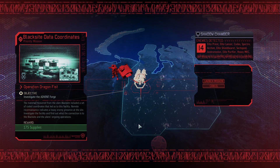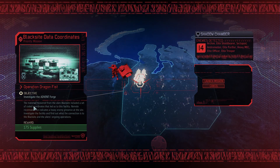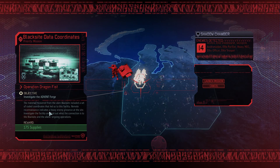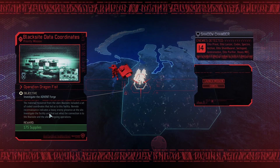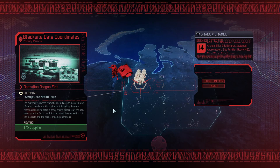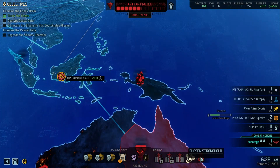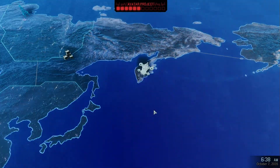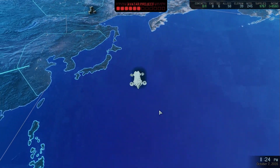The material recovered from the alien Black Sight included a set of coordinates that led us to this facility. Remote reconnaissance indicates heavy enemy presence at the site. Investigate this facility and find out the connection to the Black Sight and the alien's ongoing operations. We've got time for this. But I think what we're going to do instead is the chosen - oh, hunter baby. I would like to take you out. Deal with it.